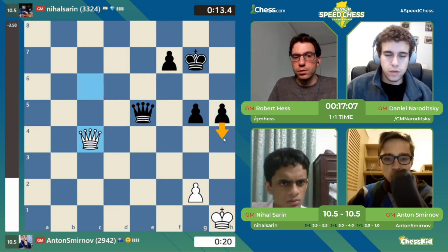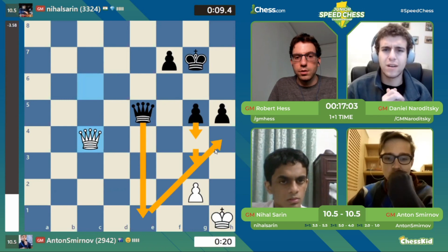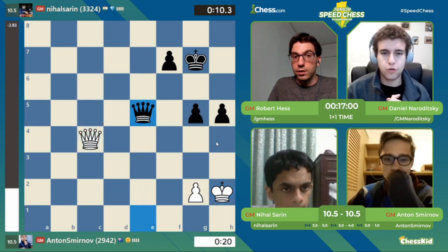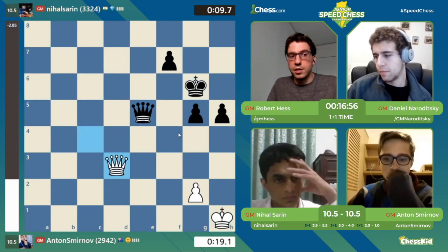H5 for Black. H4. This is winning, of course. G4. Queen E1, Queen H4 — is that winning though? That might be a draw. He's calculating it. King H3 — he's gone for it. That's a draw, I think. He just repeats to gain some time. Tough decision there. Incredible, very tough decision.